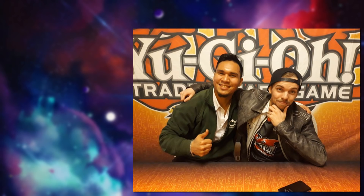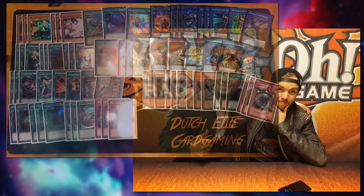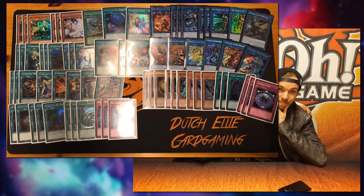The Dutch National Champion is Joshua Ulsters — a familiar face in Europe with multiple YCS tops — winning for the second time. He won with Sky Strikers, also main decking at least one copy of Mystic Mine. One of his previous teammates from Dutch Elite Card Gaming also ended up top 16 running triple Metaverse in the main deck and two copies of Mystic Mine — possibly the same list as Joshua's first place.